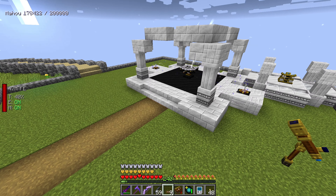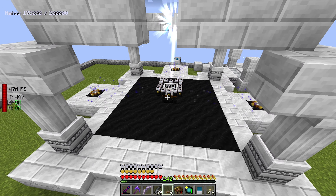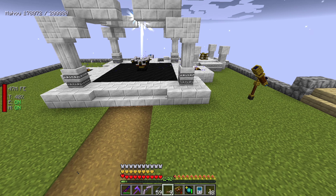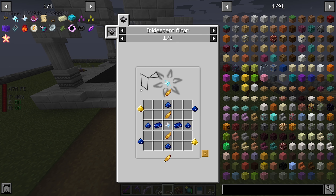Continuing with our last episode. Last episode we got ourselves up to the Iridescent Altar in Astral Sorcery, and we need to start looking for Vickio in the sky so we can get our Irradiant Star. We are doing our Constellation Searching extremely late into the Astral Sorcery progression.